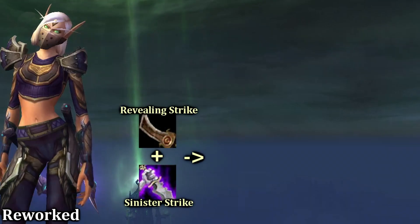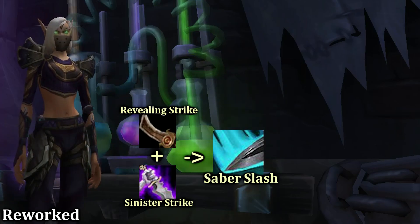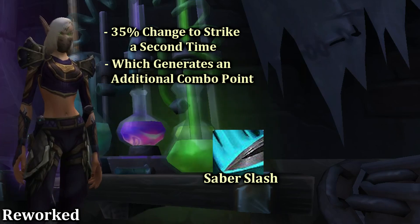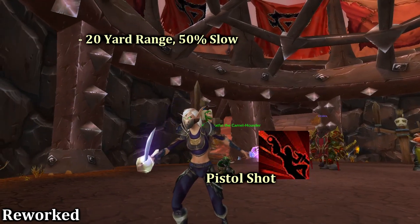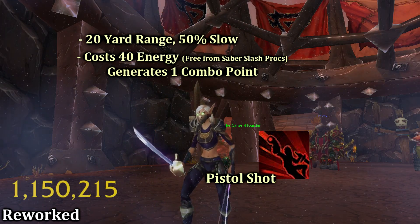Sinister Strike and Revealing Strike have been merged into a single new ability called Saber Slash. Saber Slash has a 35% chance to strike an additional time, generating an additional combo point and giving you a free use of Pistol Shot. Pistol Shot is a 20-yard ranged ability which slows your target by 50% for six seconds, costs 40 energy, and awards one combo point.